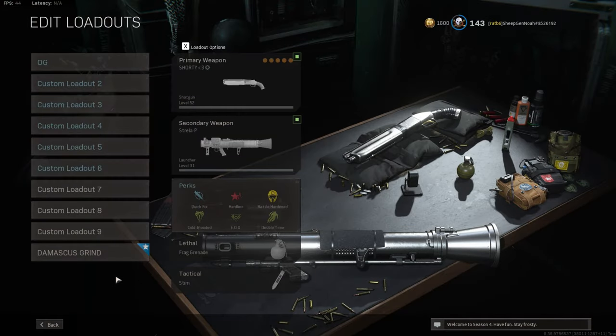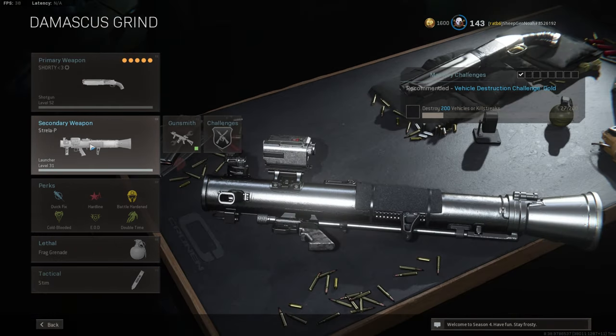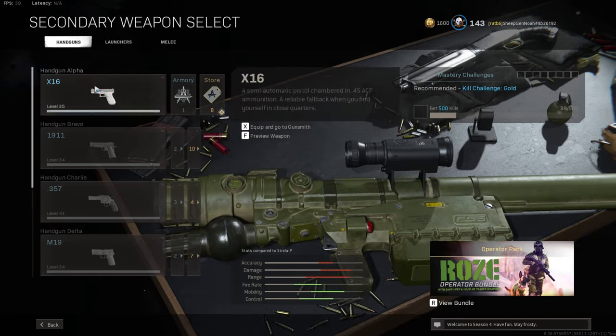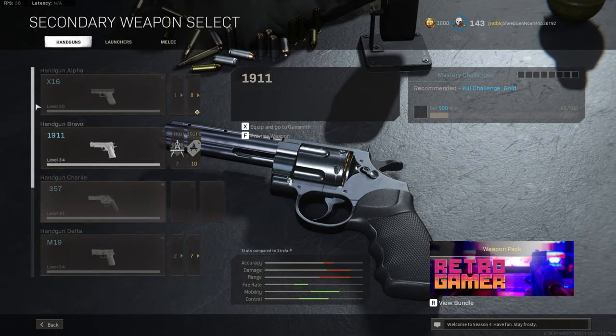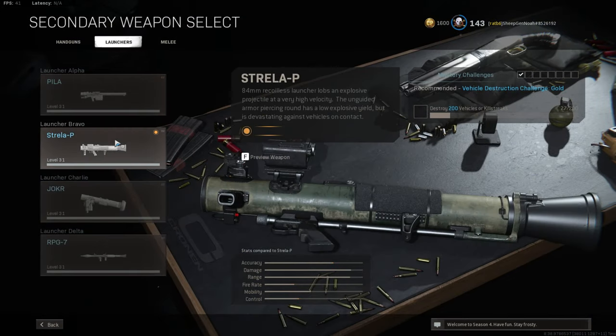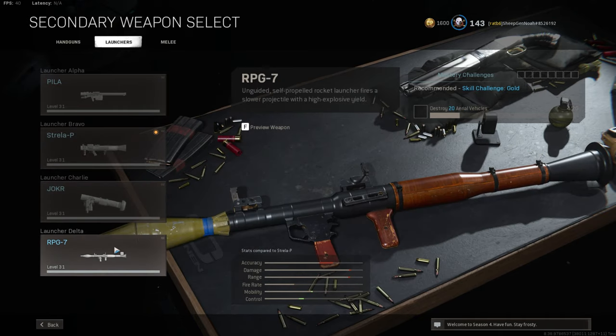The loadout you're going to want to run while going for platinum shotguns: for your primary, use whatever shotgun you're on. For your secondary, I'd recommend using a launcher of your choice to passively shoot down killstreaks. You're not going to really need a handgun because you should be focusing on getting kills with your shotgun, and it's not necessary to use a knife because movement with shotguns is already alright. So there's no other secondary more worth running than a launcher.